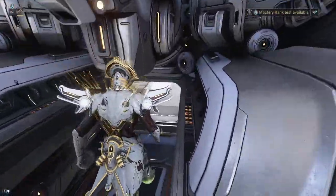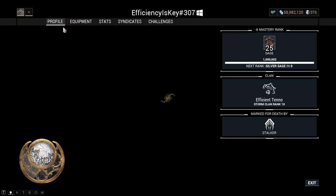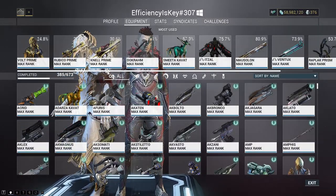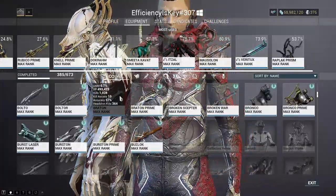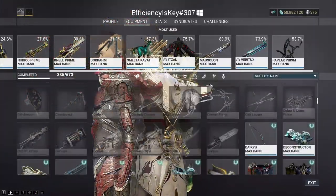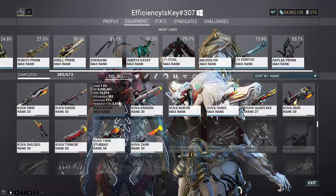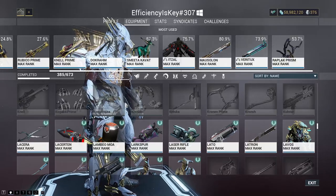We are now ready to get to MR26 — I didn't think we'd get here but we did! We literally had the perfect amount of stuff to rank up to make it. For next week's episode we're probably not going to be doing much ranking up — it'll be more about gathering. You may have also noticed throughout this episode that my platinum has been going up and down like crazy, and there's a good reason for that which we'll go into next episode.